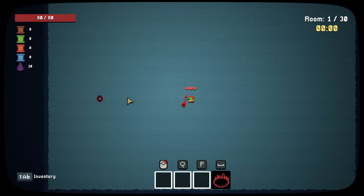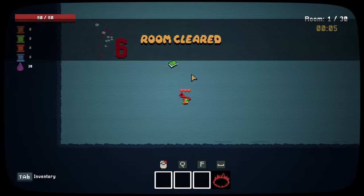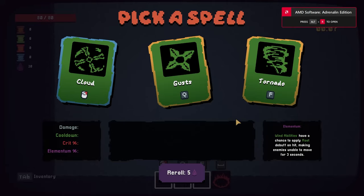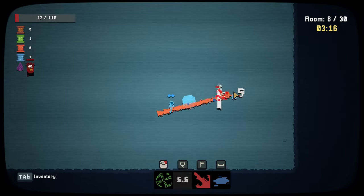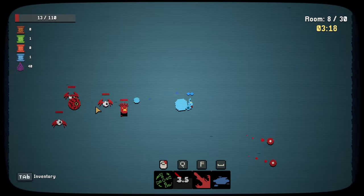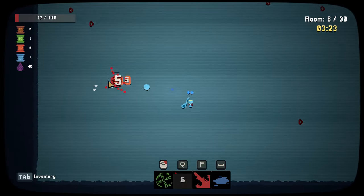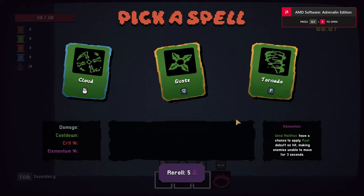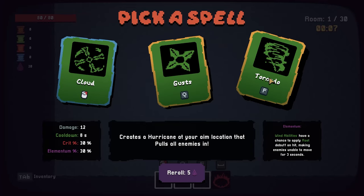So I decided to add the dash ability as a default one as well. Now each time you start a run you get the corresponding attack and dash, giving you an idea of the character's strengths and weaknesses. This means you're left to fill three spell slots instead of four, which surprisingly fixes a bunch of problems — like most players complained there were too many spell slots to fill, and it also reduced the choices you had to make when picking spells, which some players found overwhelming.